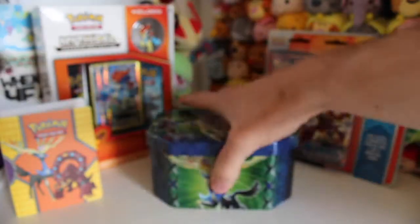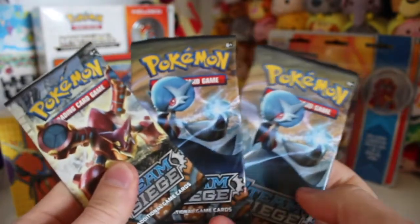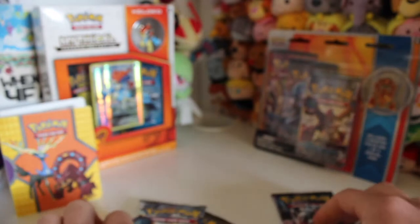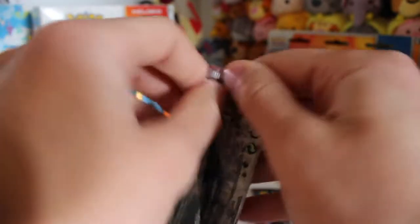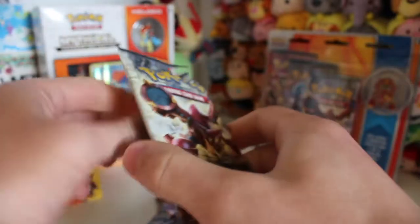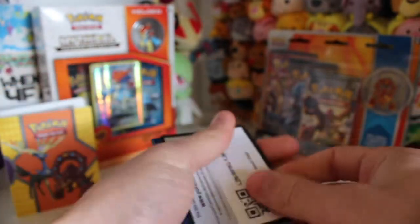We have our packs here. The Steam Siege ones have Volcanion and the two Gardevoir ones. The Breakthrough pack has the Mewtwo one as well — we'll leave Mewtwo for last. Funny story: I was looking for a fourth Steam Siege booster pack, but I saw the Breakthrough one mixed in with the others and felt a bit sorry for it, so I thought I'd grab that one too.